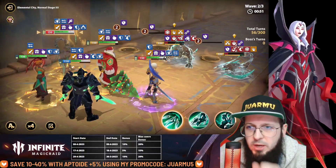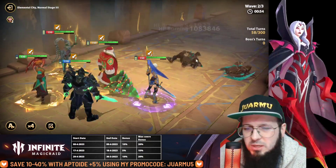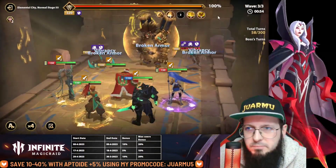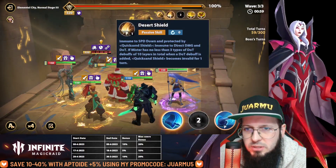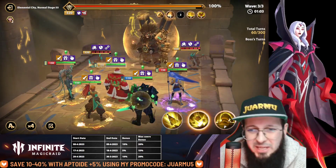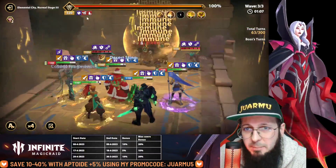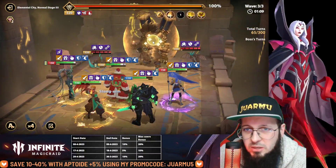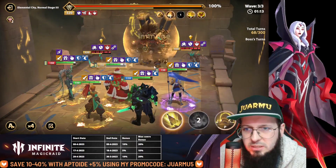I'm going to slow down the auto because I don't want her to use her ultimate yet. Okay, here is his shield guys — the Desert Shield. This is pretty easy honestly, you just need three DOTs. Lucia plays seven DOTs already — that's number eight. Sadly that one was resisted.